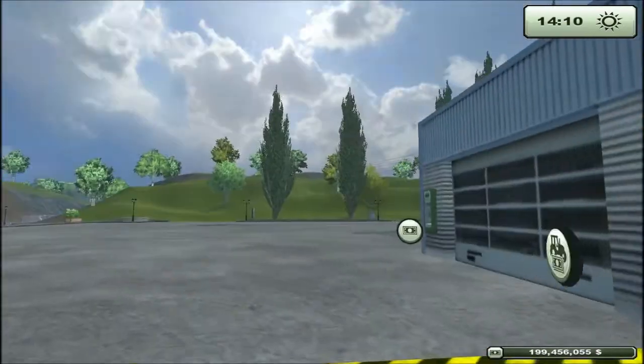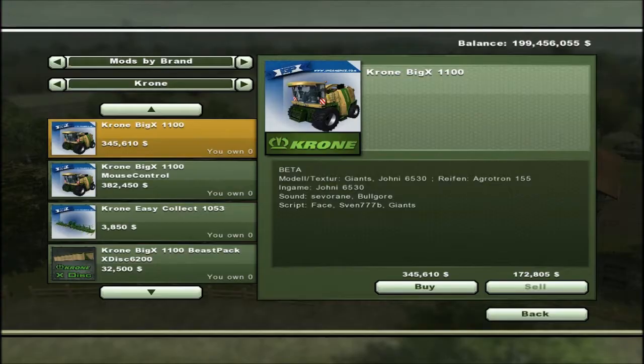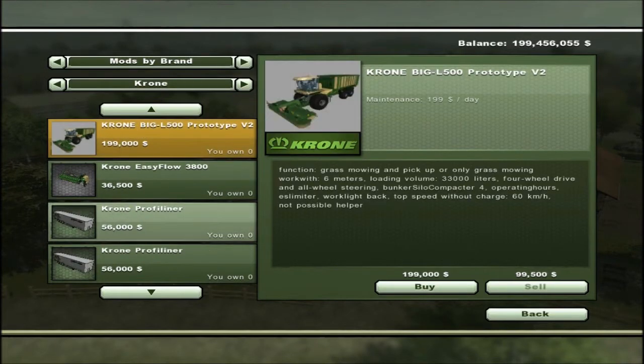Welcome back guys. Today I have another mod for Farming Simulator 2013. I have the Chrome Big L 500 Prototype V2. It costs $200,000 to buy, it mows grass and picks up grass, has a working length of six meters, holds 33,000 liters, has four-wheel drive, all-wheel steering, and bunker silo compactors. It also has an operating hours display, DS limiter, work light, and a top speed without a charge.